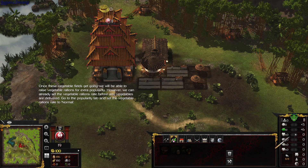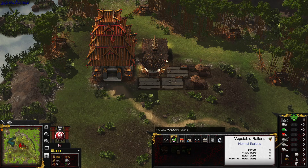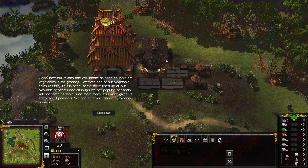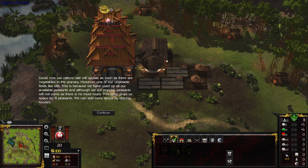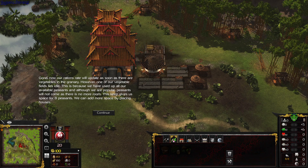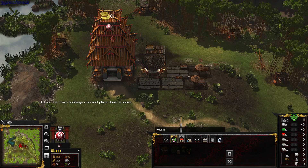We can already set the vegetable rations rate before any vegetables are delivered. Now our rations rate will update as soon as there are vegetables in the granary. However, one of our vegetable fields lies idle because we've used up all of our available peasants. Go to the build menu and place down a house.